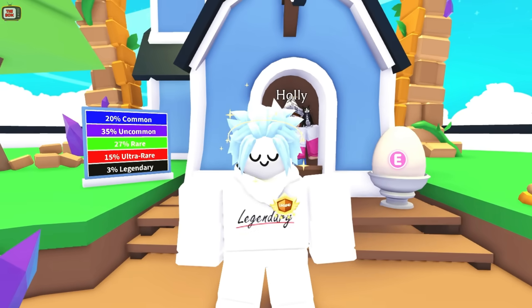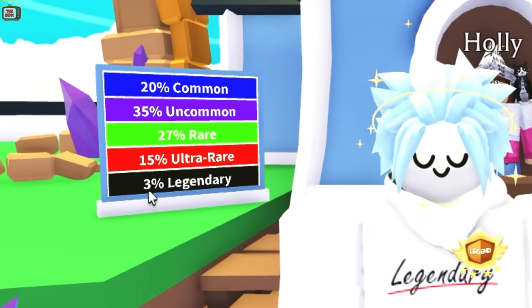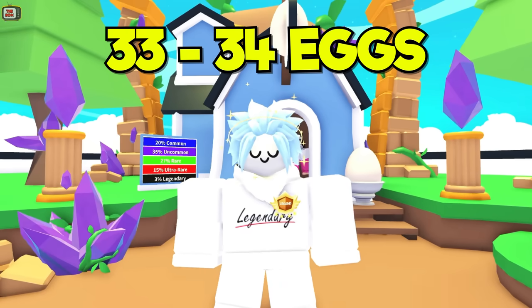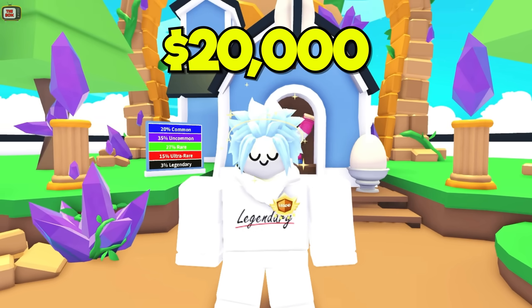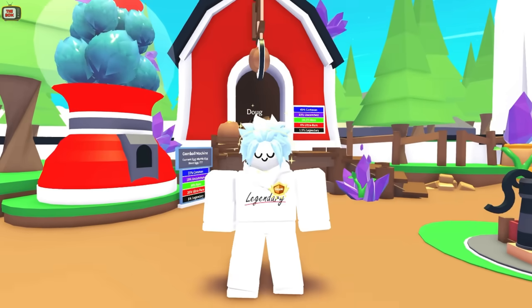Onto the Pet Egg. This costs 600 bucks, and we get a 3% chance of hatching a legendary pet. That means for every 33 to 34 eggs we open, we'll get one legendary pet, and that will cost us 20,000 bucks in eggs. This beats the Cracked Egg by over 3,000 bucks.